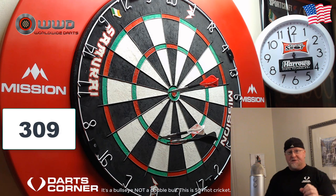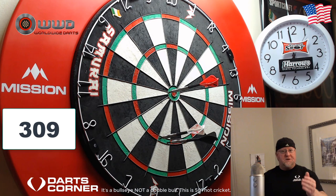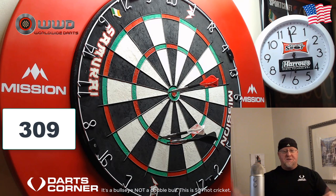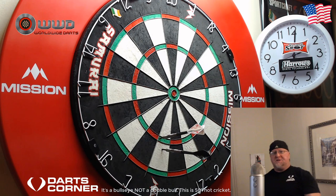Next up is 309. If you find yourself with 309 remaining, you only need to hit a seven-mark to get yourself to a checkout. If you hit two treble 19s, it's going to leave 195; from there with your last dart you take a throw at the bullseye. If you hit the bullseye you leave yourself 145; if you hit the 25 segment you're left with 170. Also, if your first dart hits a single 19 you can go up to the 20s for a cover shot — hopefully hit a 139 and leave yourself 170. From 309 you're throwing at the 19s.